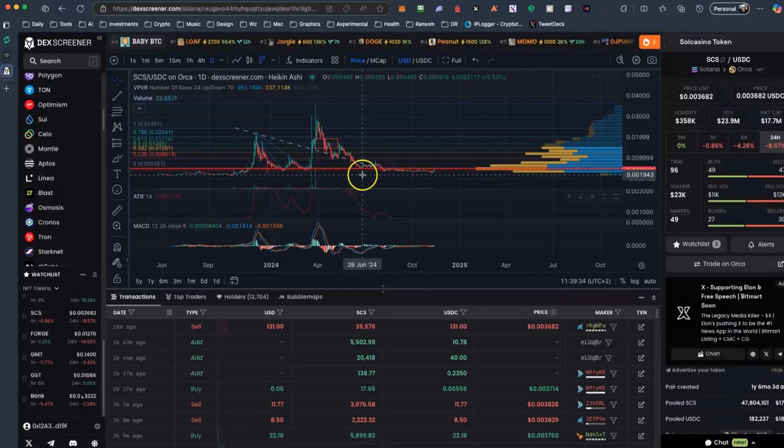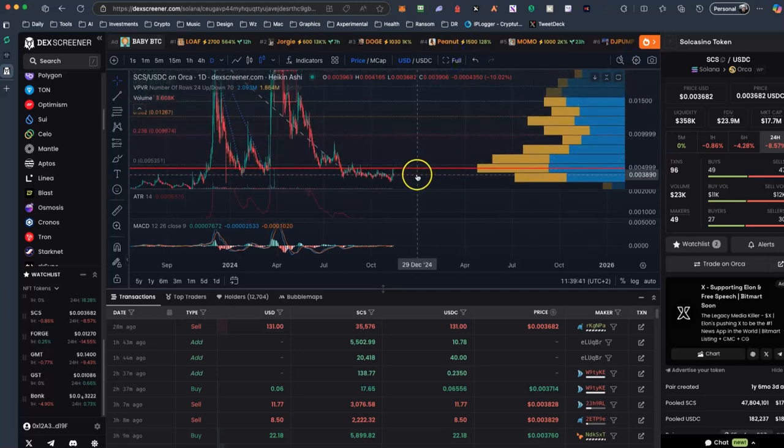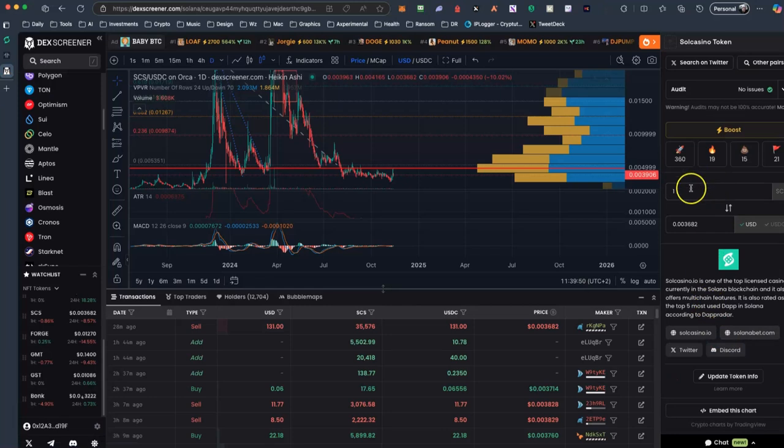Let's check what the CCS token is. CCS is a token of Sol Casino. If I check this chart, it's valued right now at 39.55. So if we do a conversion, 100 CCS is $0.30, 1,000 CCS is $3.60 per day — that's the current price right now.